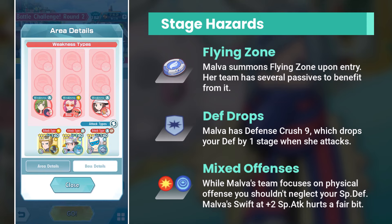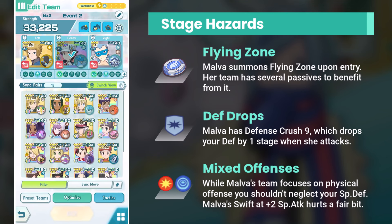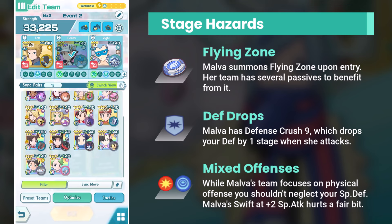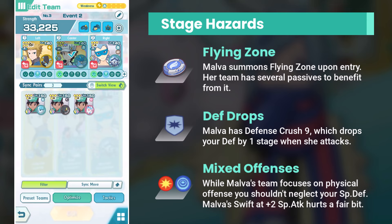You cannot just wait it out. Malva's team has many Flying Type attacks, and she's got Barrel Roll too, which lowers all sources of move damage by 20% while Flying Zone is active. Removing Flying Zone is in your best interest, and there are a couple ways of doing so: you can override it with another zone, or you can bring Defog. You have to bring another zone specifically, because zones can coexist with weather and terrains at the same time. So you cannot use Hail to replace a zone.